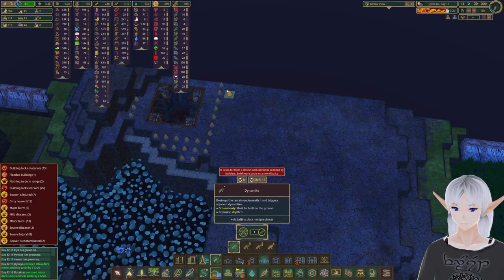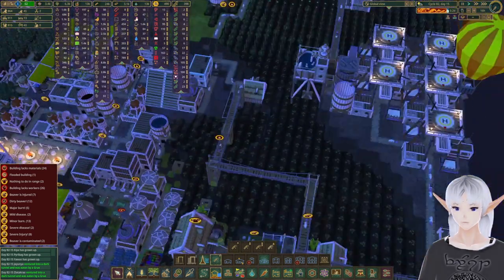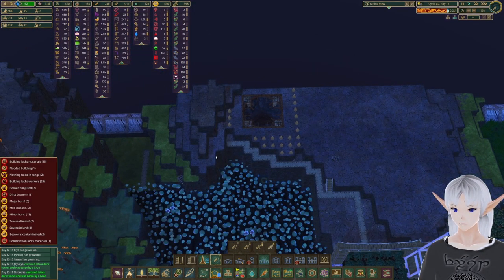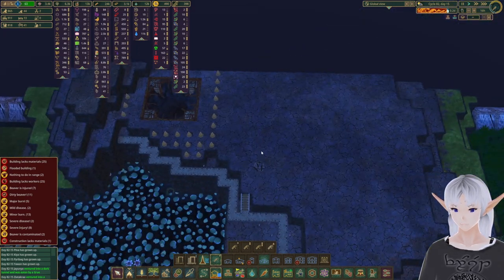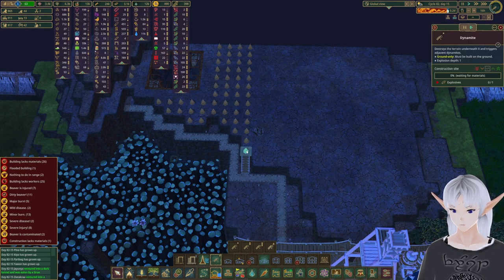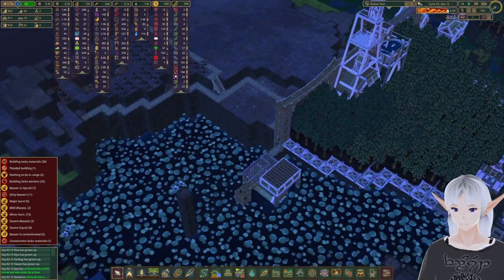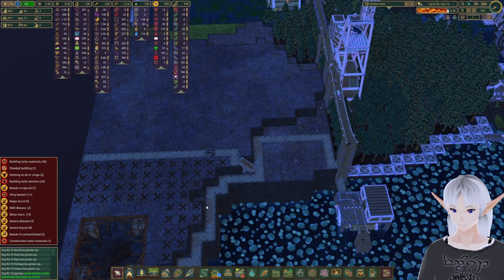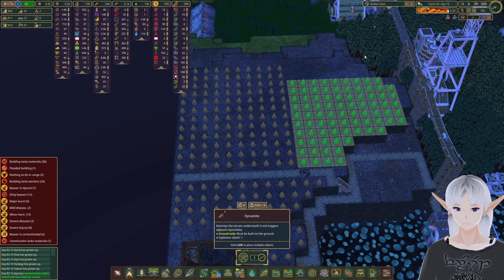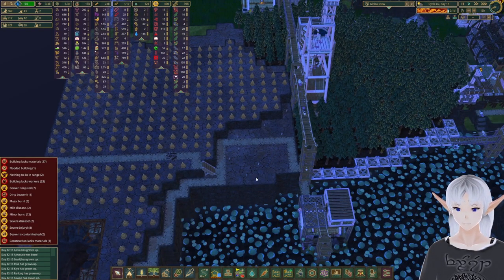We'll work everything else out. I don't even know if we can put anything on that back side — it only takes one, so we should be able to hang stuff right at the edge of the map. We'll have to find a way to get it power but might end up just tossing another solar array back here. Let's get in some more dynamite while we can — get a road in just to make sure they can do that.